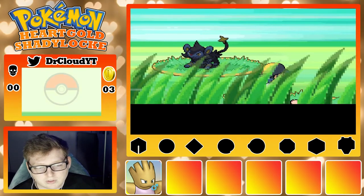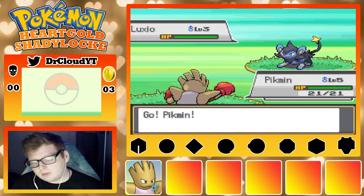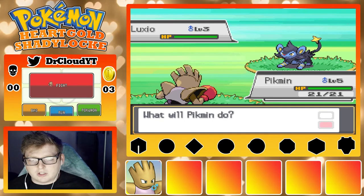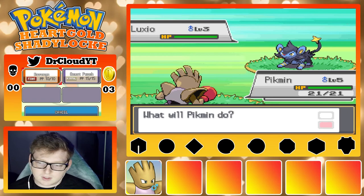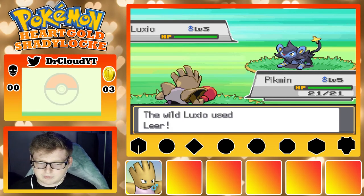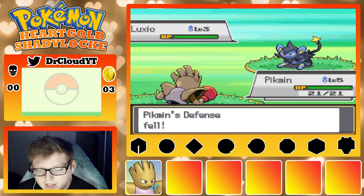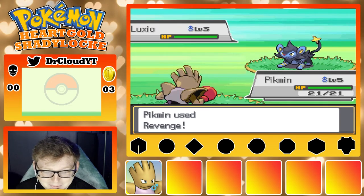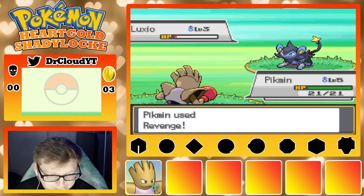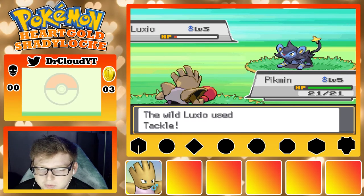Field items are 100% randomized too. There's an item up here — let's scout out what our encounter is gonna be. We take Luxio! It already has Spark too — that'd be sick. Let's go Revenge since we're definitely going to get hit. I feel like against Luxio I'll have to use Comet Punch though. Wow, okay — Revenge almost one-shot it, so I'm going to have to rely on Comet Punch to catch stuff. I do not like relying on a multi-hit move.